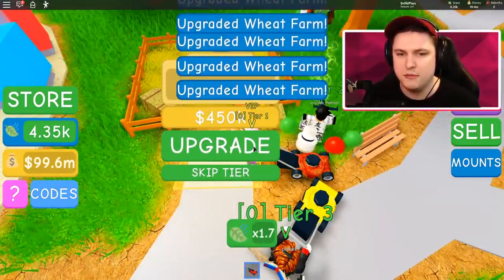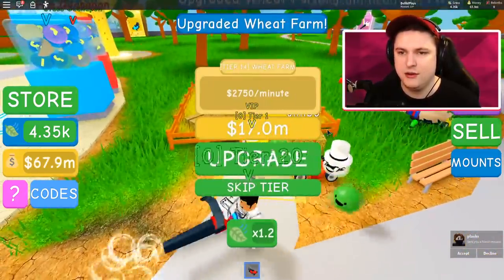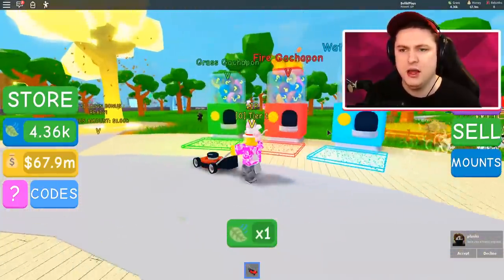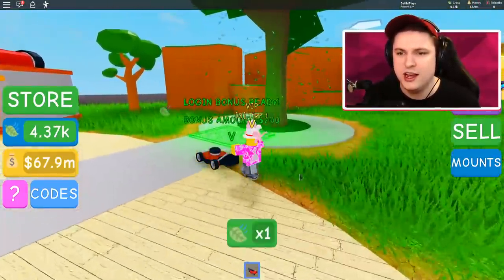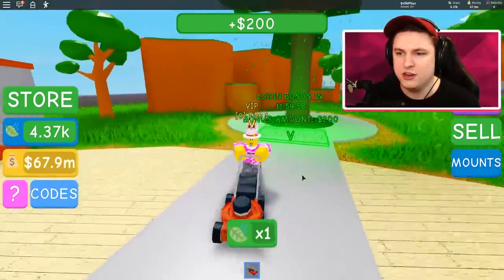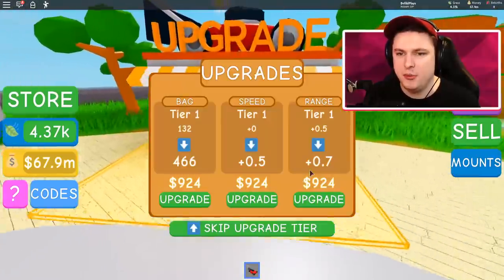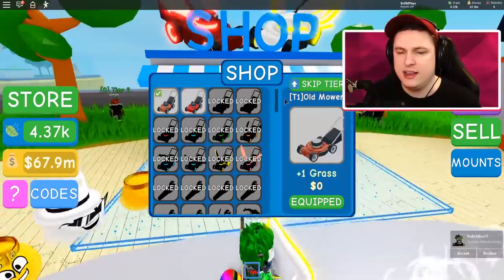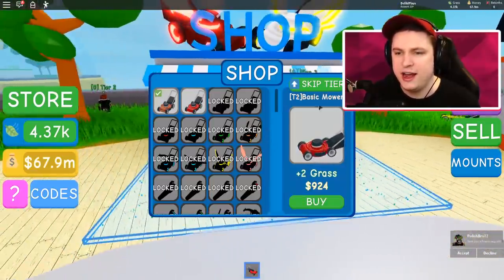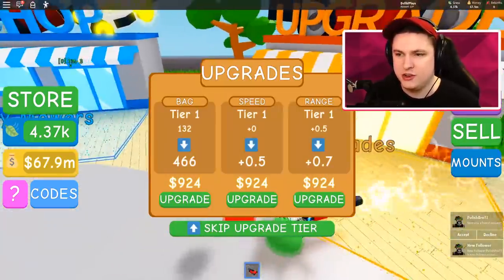Over here we can upgrade — this gives me three dollars a minute. Let's upgrade this for a little bit — now it gives me two point seven thousand dollars a minute. We also have a login bonus. For upgrades, I think the lawnmowers give you extra grass, and over here you can get upgrades for the backpack, speed, and range — bigger range, bigger stuff.